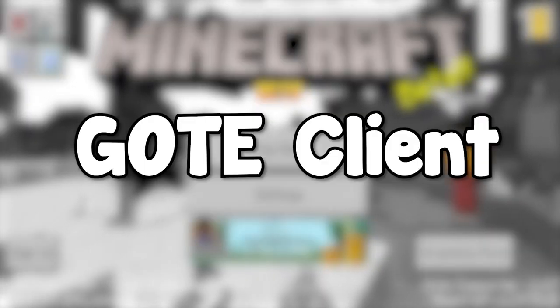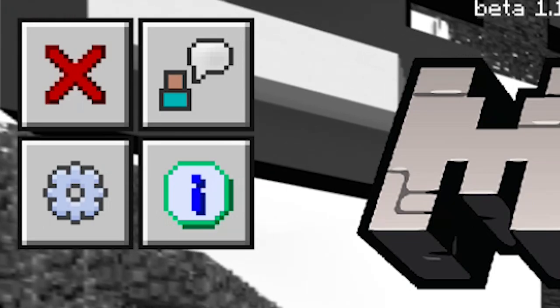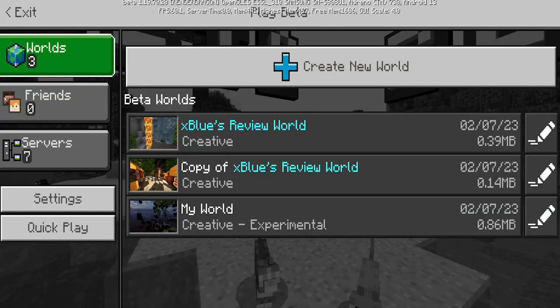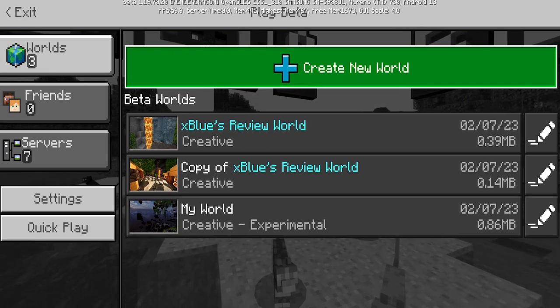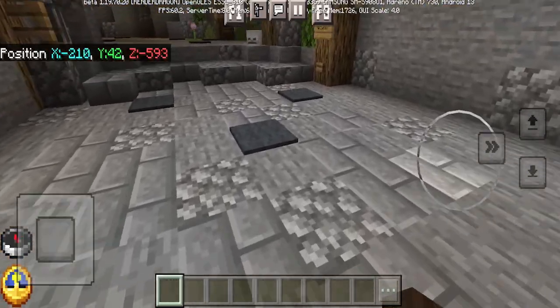Next up, we have the Gold Supporter client. When you load into this client, you will notice a plethora of new buttons, all of which serve some type of function. Whenever we make a new world, there's a new icon that honestly looks way better. We also get a built-in clock and compass that's made to be slightly bigger.